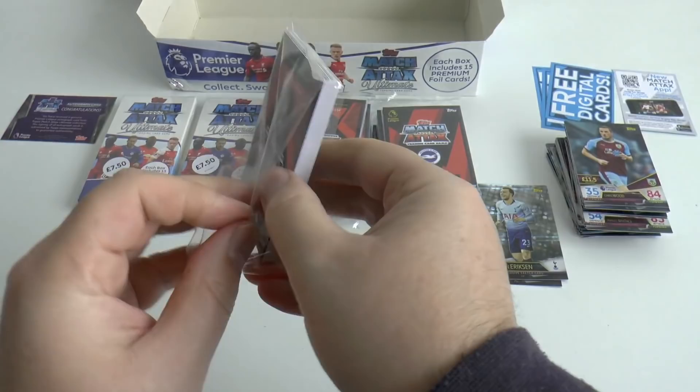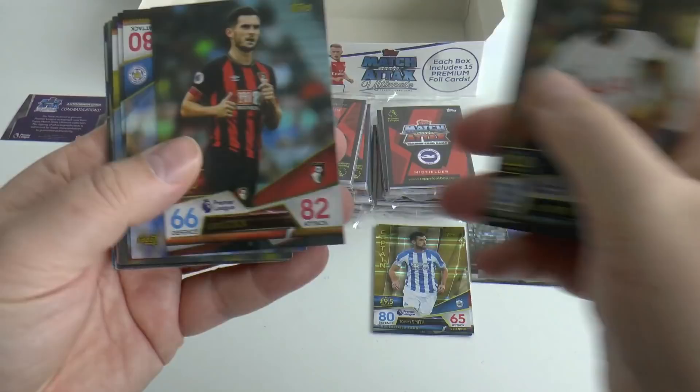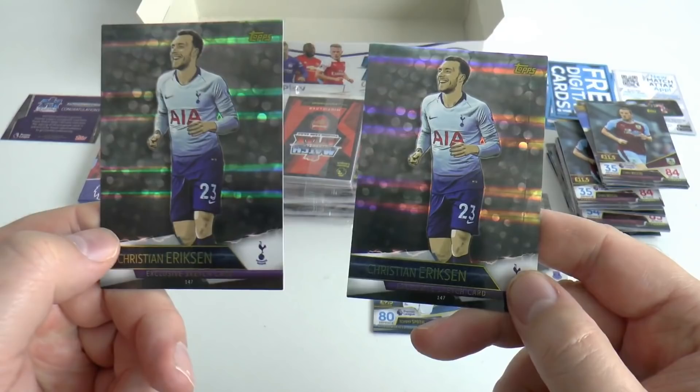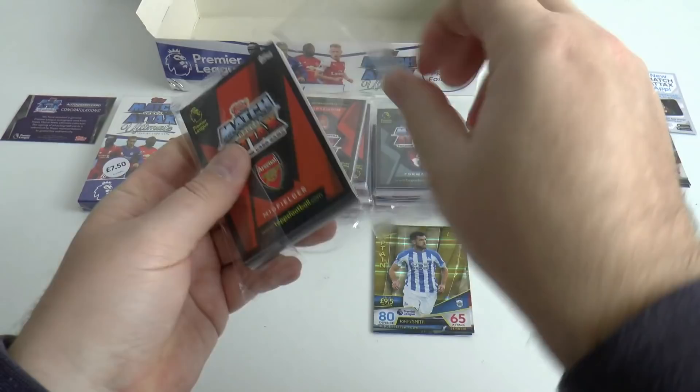Starting with David Silva, Trent Alexander-Arnold, Moura, Cook, Maddison, Yedlin, Hughes, Wilshere, Hoilett, Elianusi, Seri, David Luiz, Dinier, Chris Wood. And finally Christian Eriksson yet again as the insert — exactly the same insert as in our previous pack. Absolutely horrendous this product is for set collectors. You can tell Topps just doesn't care.